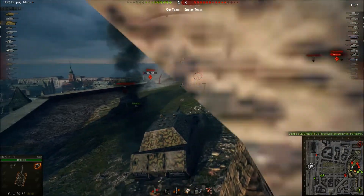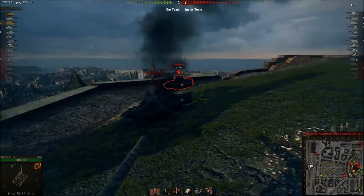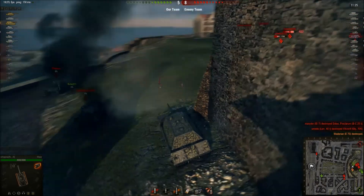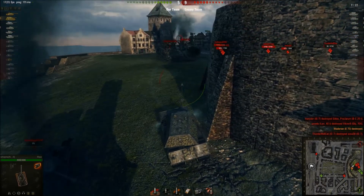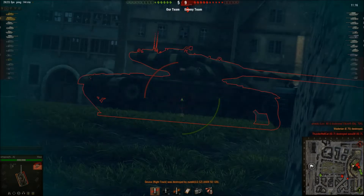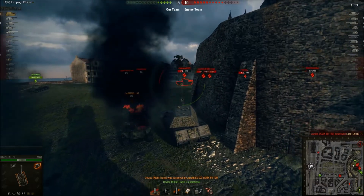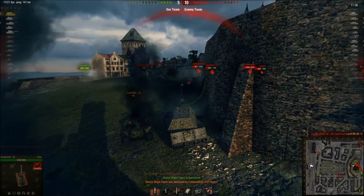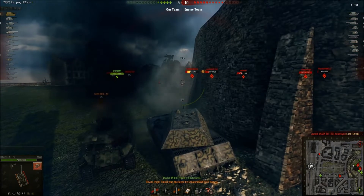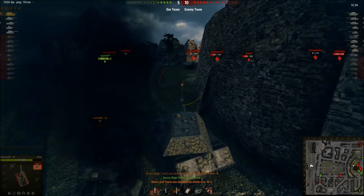There's a poor shot on the E75 — he didn't realize the E75 was going to crest the ridge, so instead of shooting the lower plate he hit the upper plate, which he has almost no chance of penetrating. Moving around the corner, he gets shot by an AMX 50 120, but it stops shooting at him. The T57 Heavy then starts shooting and manages to penetrate him once. That's essentially all the damage he's taken so far — the second hit comes from a Lorraine in his back.